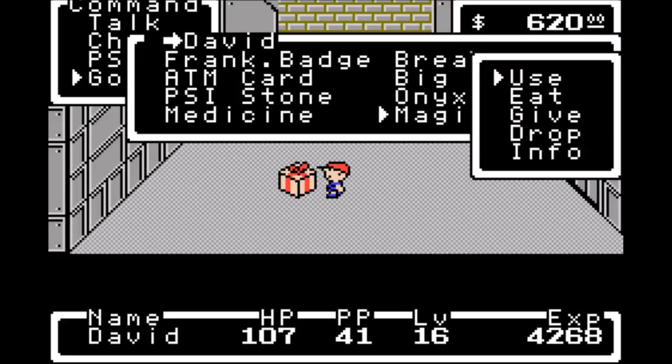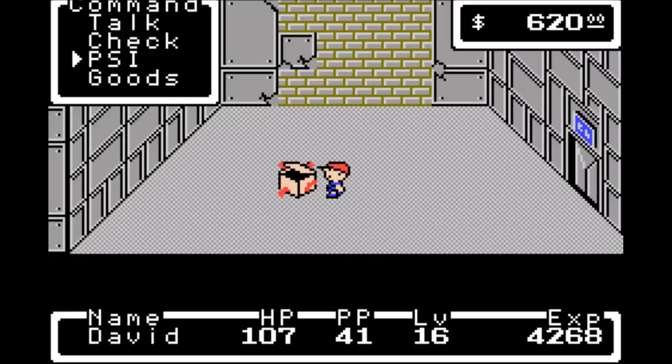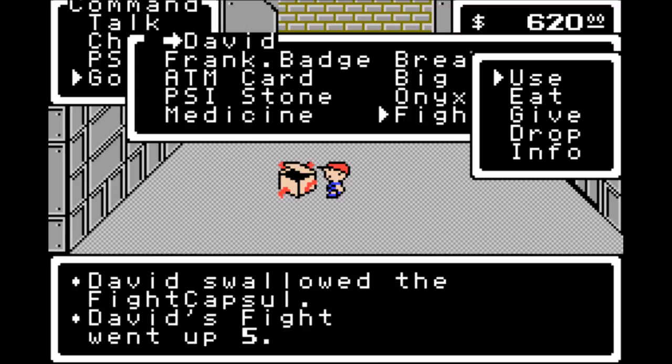Magic herb. We've got a fight capsule — go ahead and use that one on David as well to increase our fight by five. And continue on our way.